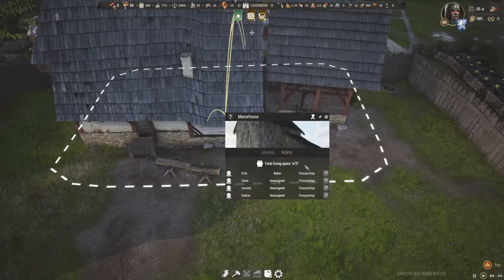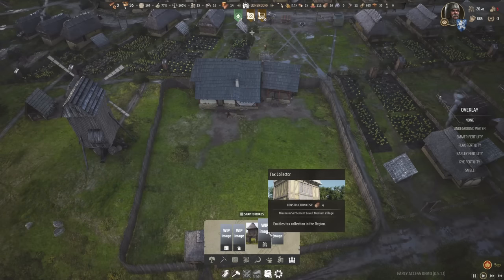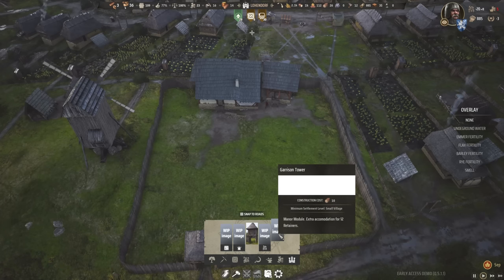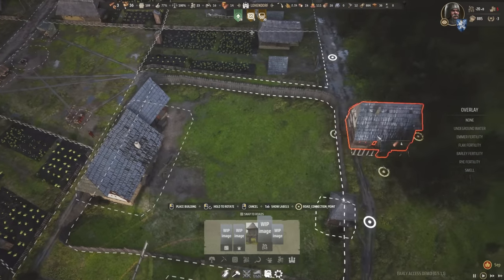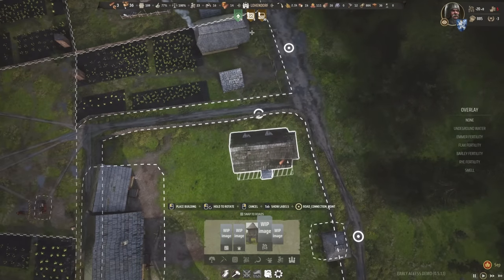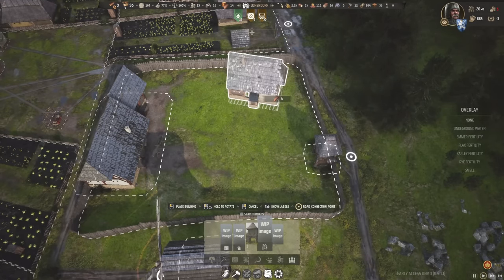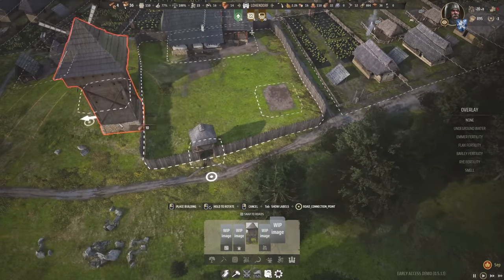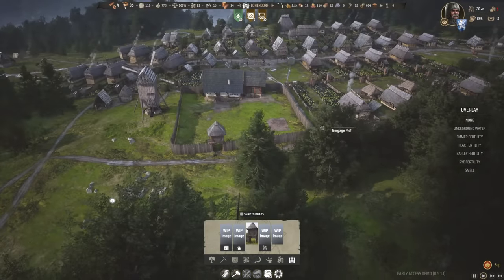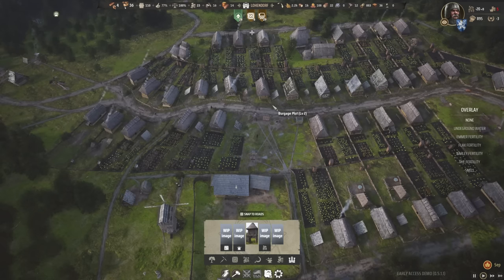We can go around and upgrade this plot, and upgrade a bunch more of these as well. This is the inside of this place — it's kind of cool to have a lot of people in there. In terms of construction, we can now actually build a tax collector as well, and a garrison tower. I think the tax collector is what I want — we kind of need to pay the crown before the crown comes a-knocking looking for what they're owed. The garrison tower is a really cool building but I don't think we need it right now.